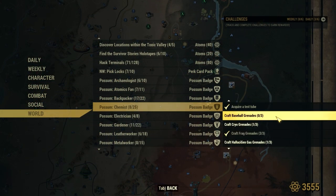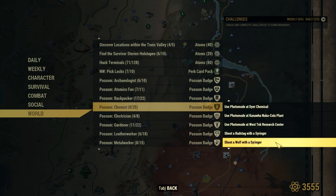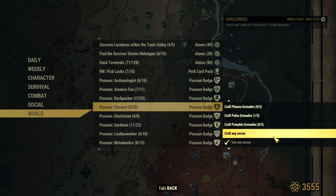First up, let's go over all the things we need to accomplish. We have to pass the exam, acquire some lab equipment, craft a whole bunch of grenades, take photos at specific locations, and shoot some animals with a syringer. There's quite a lot of stuff to do, but we are in the Possum Scouts now and we wouldn't be a good scout without a good challenge.